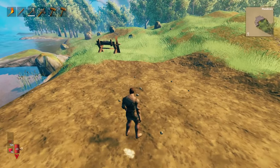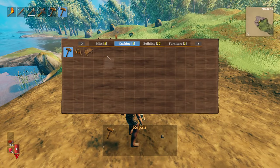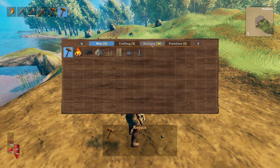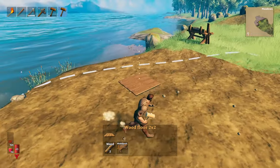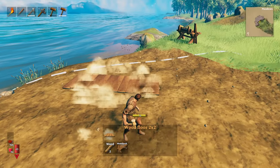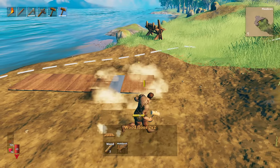Now that we have a flat surface, we're going to start building by placing down our floors. I'm going to build a house similar to the one I tore apart. That was a typical long house, but I like to just build with normal walls. You're going to notice that the floor pieces are all blue.